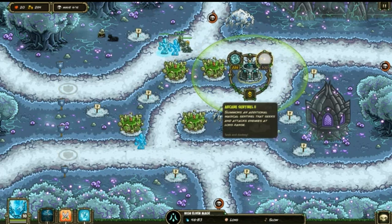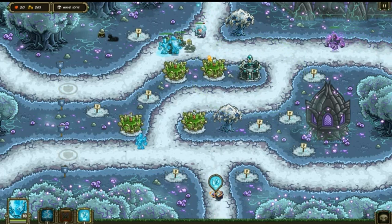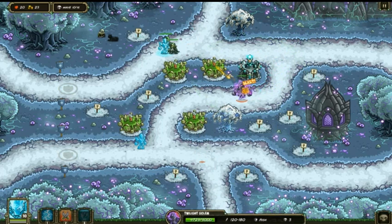I need the High Elven - we gotta do massive damage to these enemies. This tower I feel like is more powerful than the Wild Magnus, but the Wild Magnus does faster attack rate. Still though, the High Elven Mage is more powerful overall.